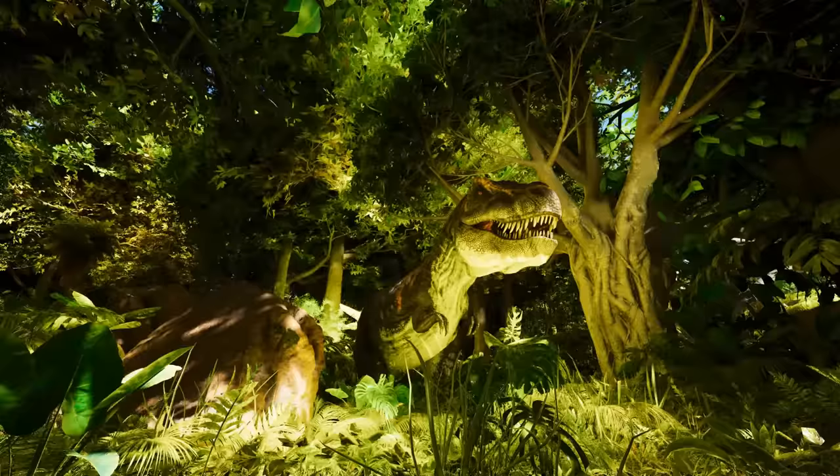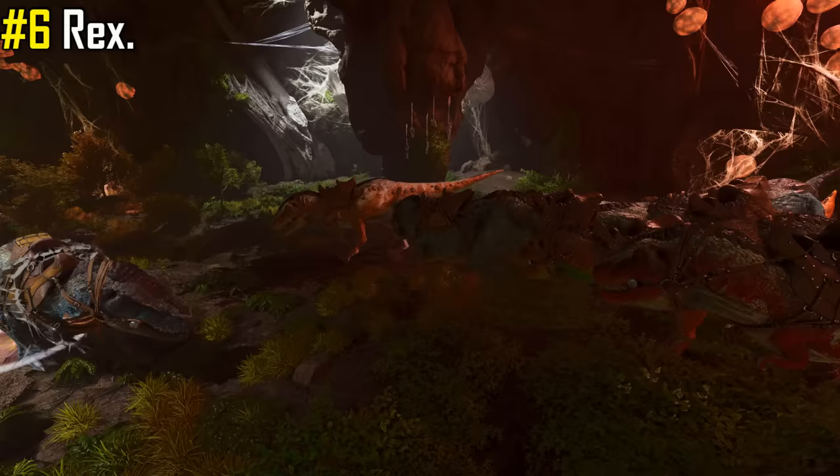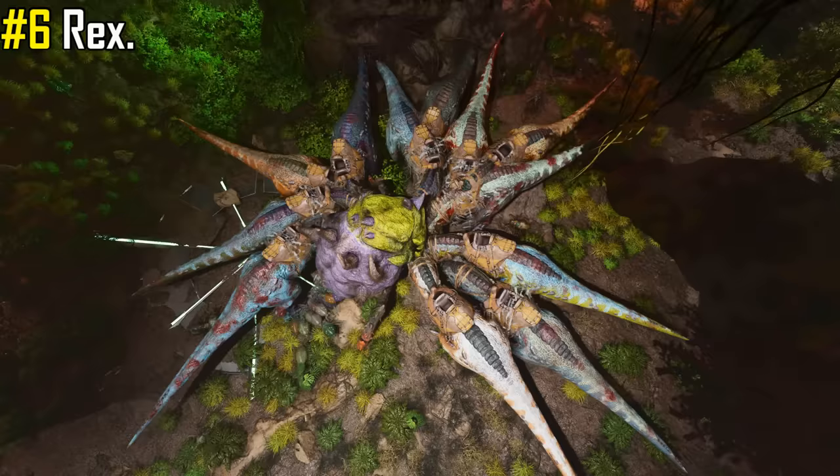Coming in at number 6 we have the Tyrannosaurus Rex — the dinosaur everybody wants to tame, and for good reason. With a high health pool and a high damage stat, there are few that rival the T-Rex's power, which is why to this day they are the most commonly picked boss fight dino in the game.